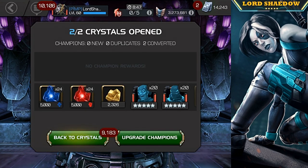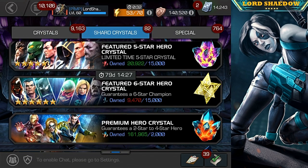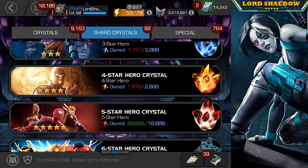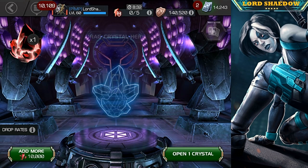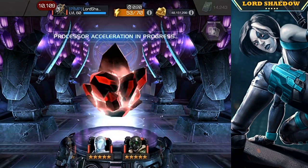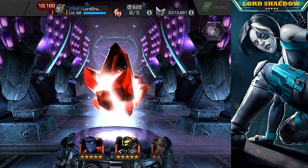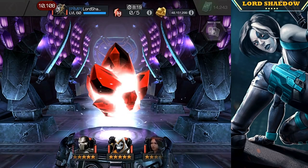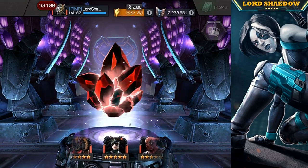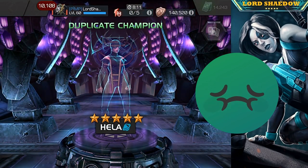We will be very close once we get all dupes — I have 9,470 six-star shards. Not bad. Let's open this one up — spin that out, see if the Kabam gods give us a new champion or a first-time awakening. Slowing down — Hela. I'm not a fan of Hela, she's already awakened, but that's more six-star shards.